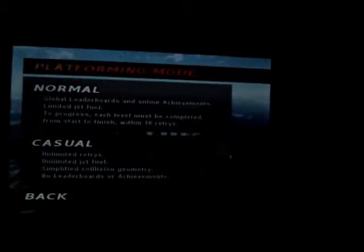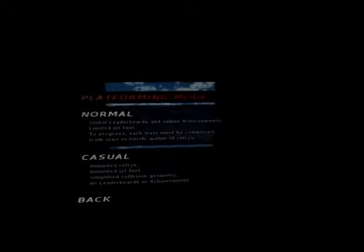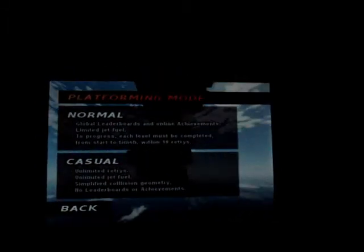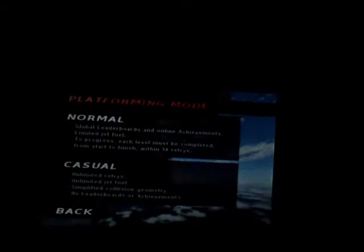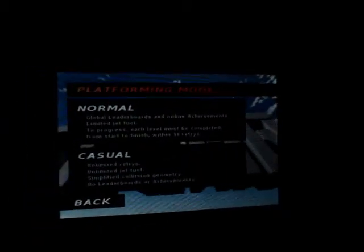I haven't done Time Trial because I haven't passed the whole game. When you press Platforming, you'll see two options: Normal and Casual. Normal lets you go to the global leaderboards and have online achievements, but you have limited jet fuel. If you waste your jet fuel, you have to pass a checkpoint to refuel. To pass each level, you can't exceed ten retries. To get gold is zero retries, silver is one through five, and bronze is six through ten. If you go past that, you won't get a medal and you won't pass to the next level.